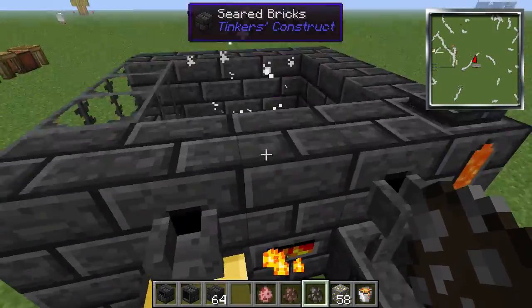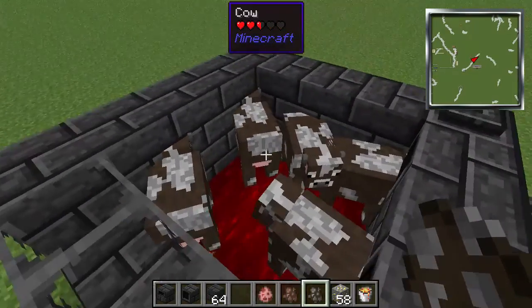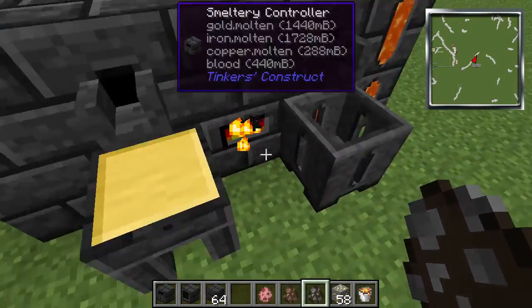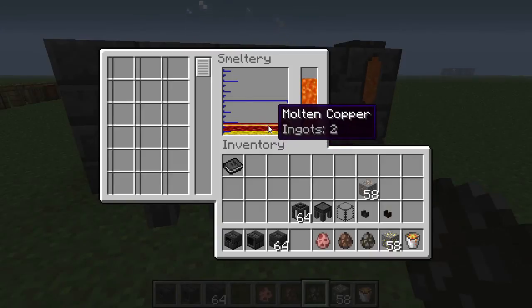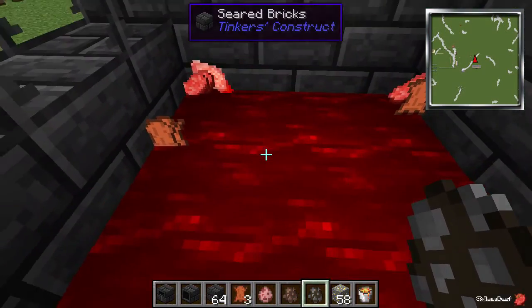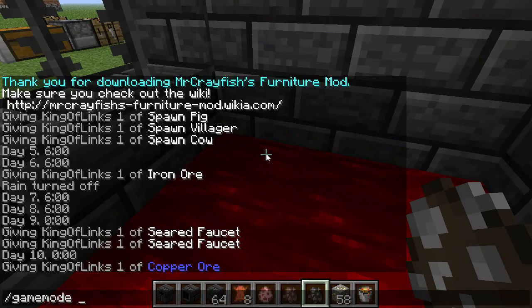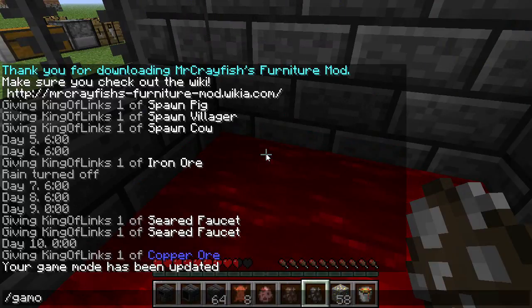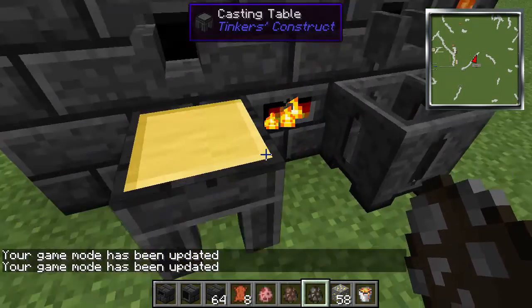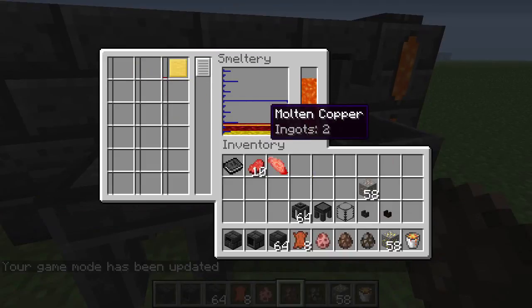Let's smelt a cow — he has an afro, I don't know why. There he goes. Let's put a bunch of cows in, smelt them down. As you can see we now have blood — yes, it's weird. You can do things with blood in Tinker's Construct. You can also be in here yourself, but if you're not in creative mode it takes your blood as well, so better get out.